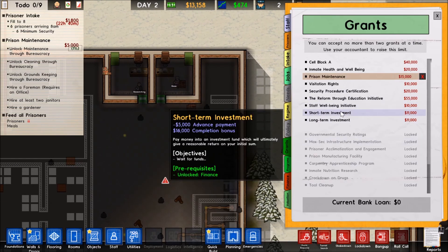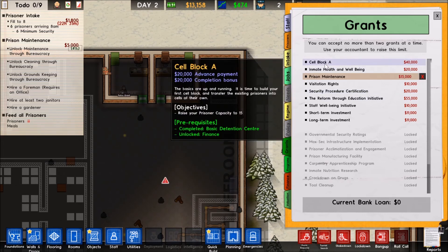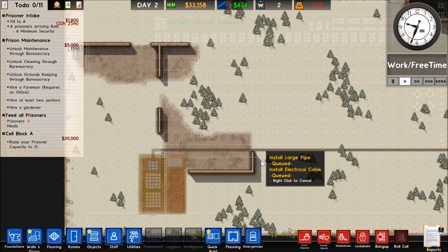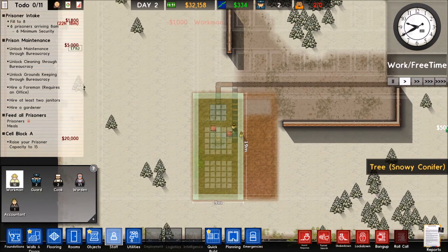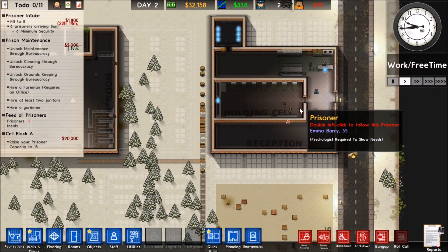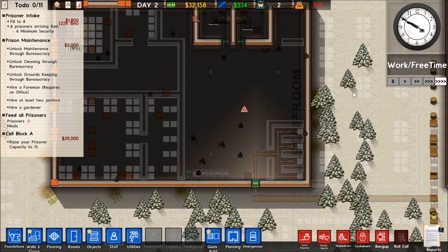Let's get another grant on board. Reform through education — these just take up time and are sort of an annoyance. Security procedure: hire a security chief, hire ten guards, unlock controls — we'll go with cell block A as our next push. Probably inmate health and well-being will be after that. I could put a few more guards in — by putting them down there they've automatically started to assemble the foundation over there, which is good. Our cooks can't do much because they don't have power going down yet.